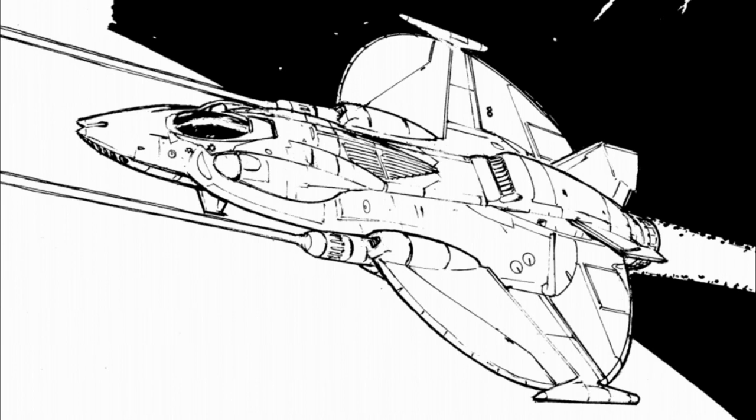A nose-mounted LRM-10 launcher provides the Lancer's principal long-range firepower — the same weapon carried by the Stingray — with the addition of an Artemis IV fire control system. It also carries a large pulse laser on each wing providing medium-range firepower. While it carries an advanced and well-rounded weapons array for its size, the Lancer was hampered by carrying just one ton of LRM ammo, with bombs or external pods greatly degrading the fighter's performance.